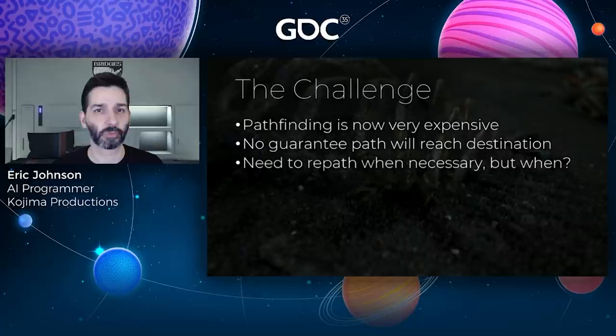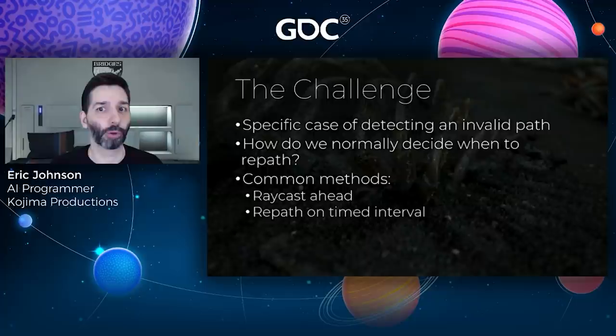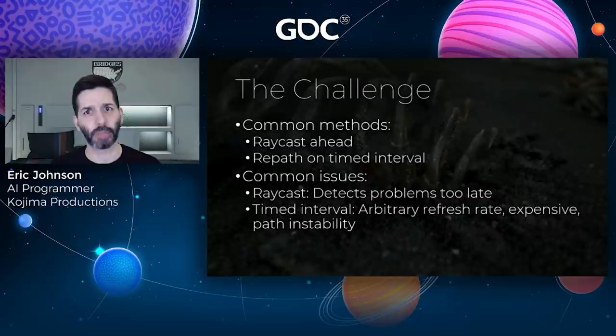At some point while following one of these incomplete paths, we knew we'd need to repath to continue making progress, but how could we determine when? How do we normally decide when to repath? Common methods include ray casting ahead to a point further along the path — if we hit anything, it means we've deviated too far or detected a change in the nav mesh — or we can automatically repath at regular intervals, ensuring a path is only ever going to be invalid for a limited amount of time. However, both techniques have their own issues. Ray casting only detects problems immediately in front of us, and for time-drip pathing it isn't clear how frequent is frequent enough.